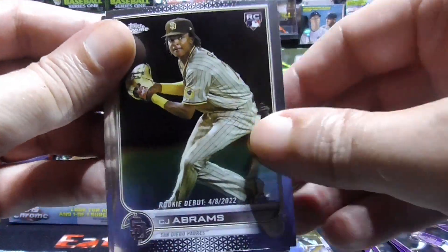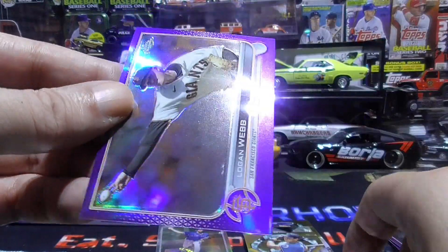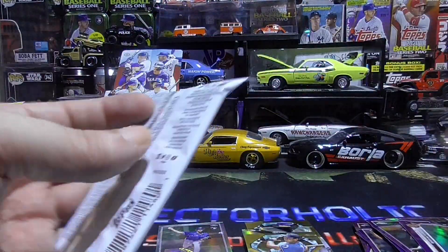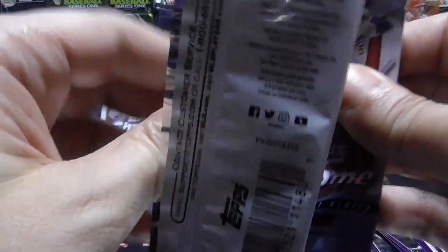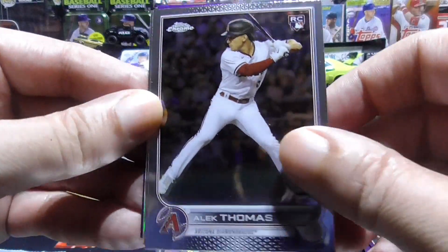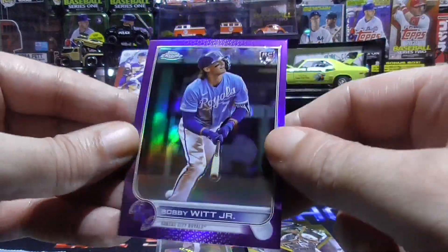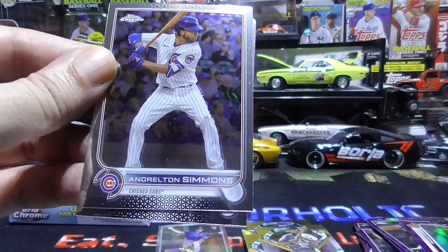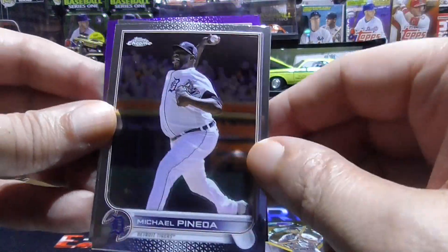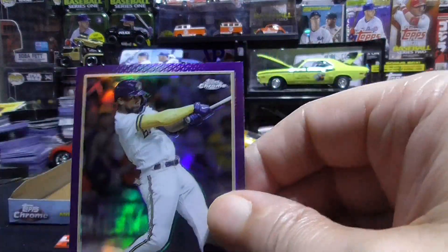C.J. Abrams rookie, Steven Matz, Nesta Cortez, Gabriel Arayas, Tyler Naquin, and our purple is a Logan Webb. Alec Thomas rookie, Gary Sanchez, Ted Williams insert, and our purple is a sweet Bobby Witt Jr. — nice. Andrelton Simmons, Michael Pineda, Edward Cabrera rookie, and an Andrew McCutchen purple.